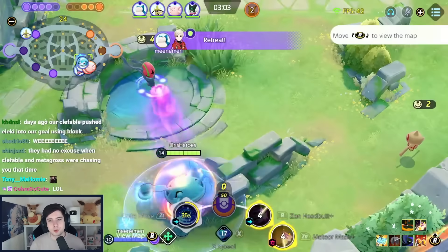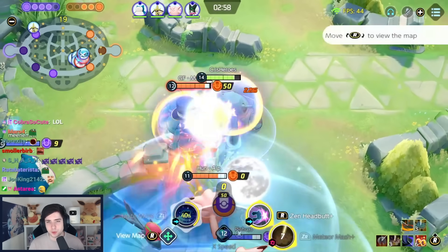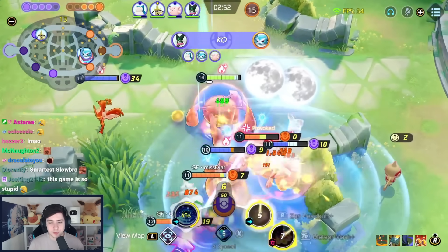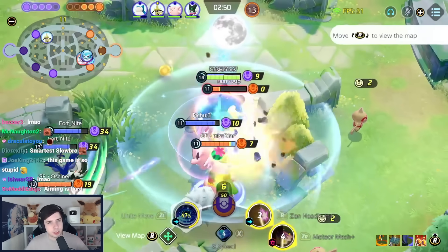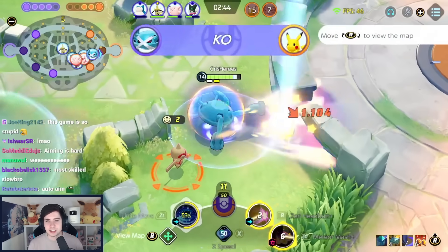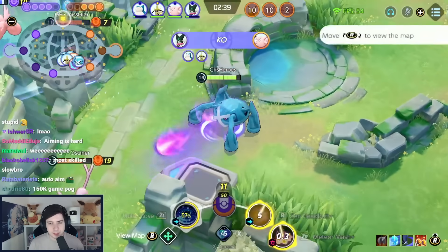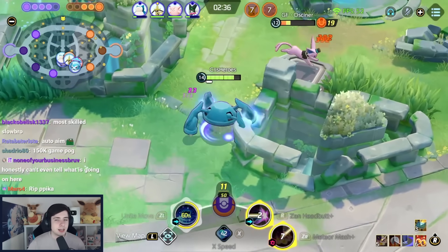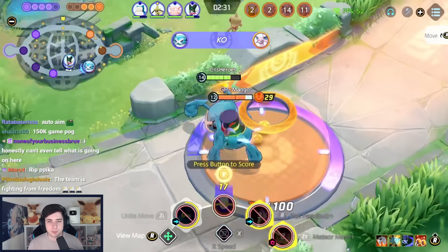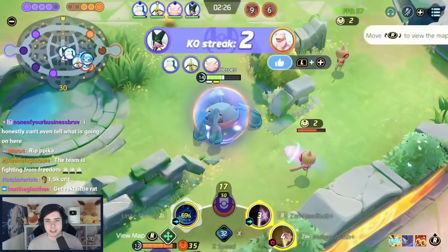Next up, our All-Rounder builds. Metagross, even though it got nerfed, is still one of the best Pokemon in the entire game. Right now, we can pretty much play every single move combination without Gyro Ball always feeling like the better choice. Meteor Mash is also very strong, especially if the enemies are a bit more squishy — it can reach onto the backline and one-shot enemy squishies. Gyro Ball against tankier teams still provides great sustain since the shield didn't really change. I play either Full Heal or X-Speed with Razor Claw, Weakness Policy, and Attack Weight. These items work on every single move combination, and of course 6 Brown and 6 White Emblems.